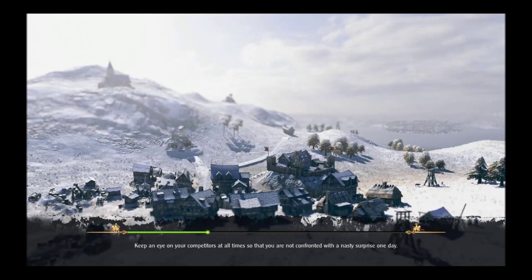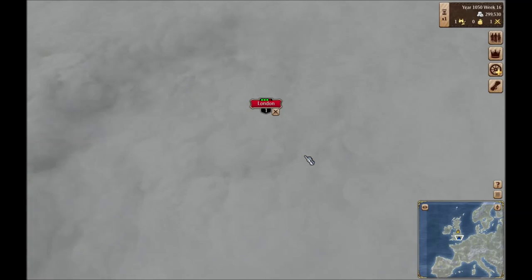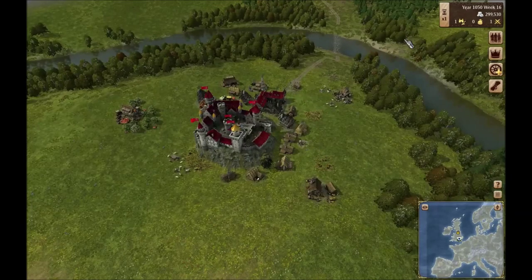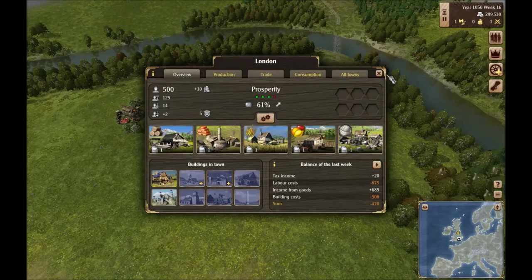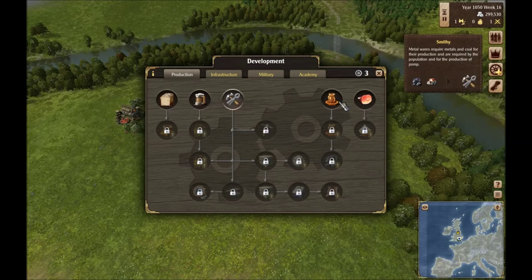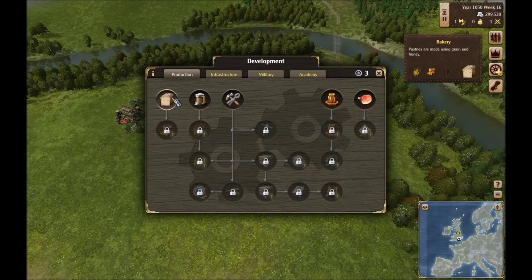We'll be trying to build up an Empire of Britannia in this. I'm going to skip through this tutorial here because, as you guys saw in the previous video, I'm fairly well versed in the controls. I am going to change the game speed to zero right now so we can kind of get set up. The first thing we need to do is choose our three development choices, and I'm going to do exactly what I suggested in the first impressions video — take one of the second tier production resources right off the bat.